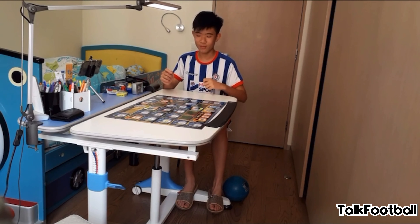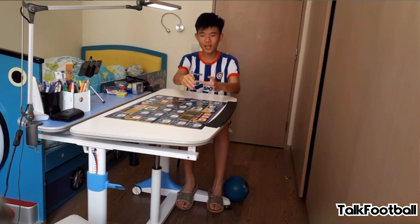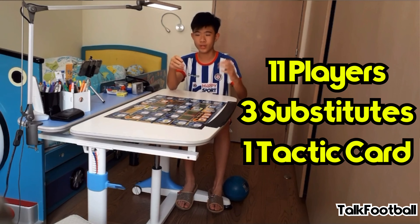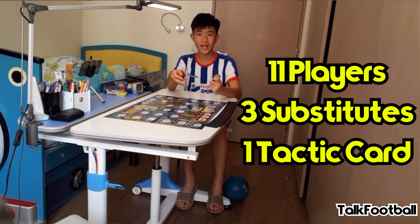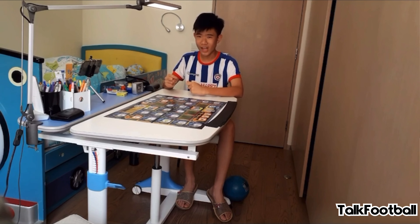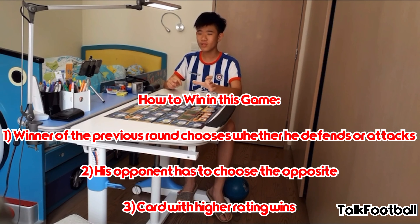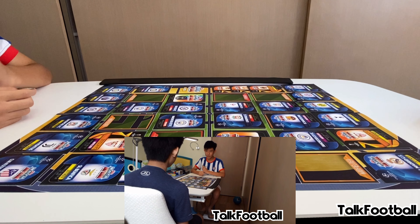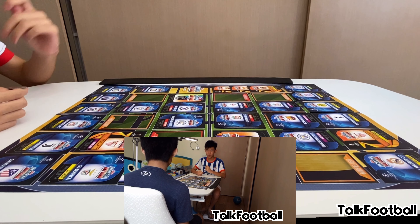If you're not familiar with Match Attax game rules, here's how it works. Each squad has 11 players, 3 substitutes and 1 tactic card. Tactic cards give your team a boost — either a player stats boost or a budget boost. To win: if I choose to defend, Ryan has to attack. If I use an 86-rated defensive card and Ryan uses an 85-attack card, I win the round. But if he uses an 87-rated one, he wins. We add up all scores after all rounds and the person with more points wins. Let's flip a coin to decide who starts.